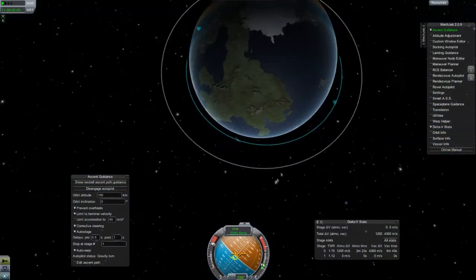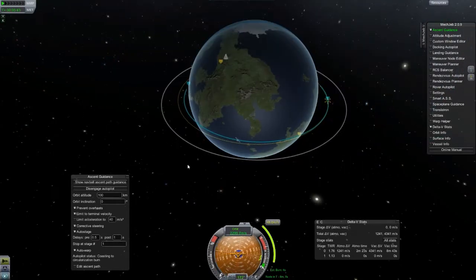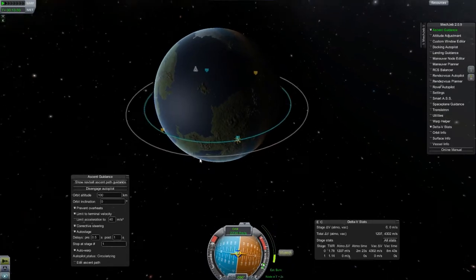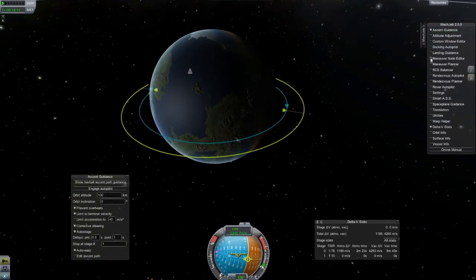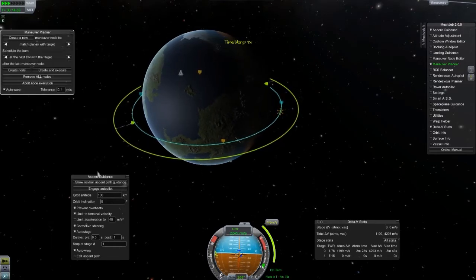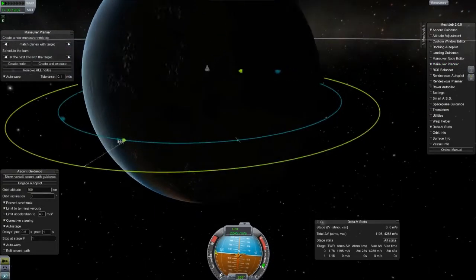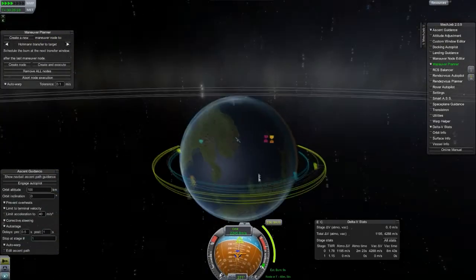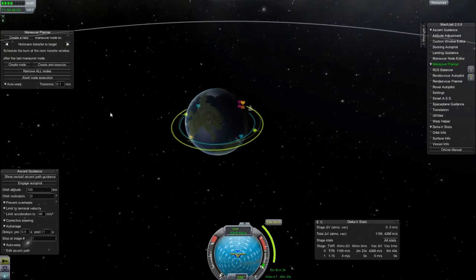First we're going to take this module up to the space station. It also has some Kethane tracking pieces — the satellites basically — that check where Kethane is. After this we're going to take up an SSTO, or rather a single-stage-out-of-Laythe-orbit vehicle, which will need to be able to drill on the surface and mine for Kethane and then bring it up to the space station.